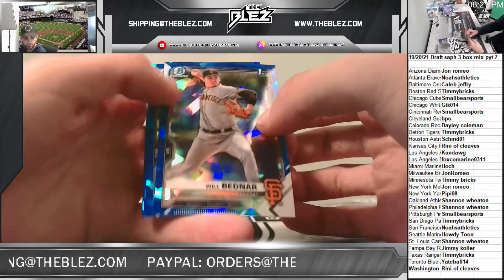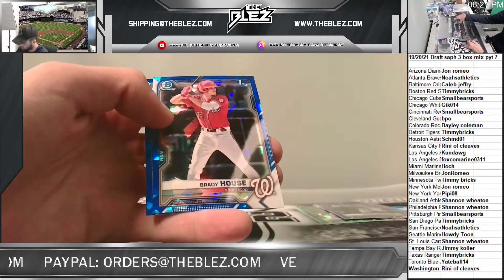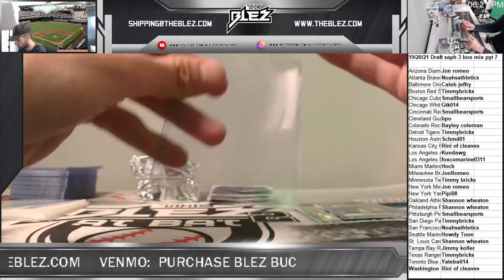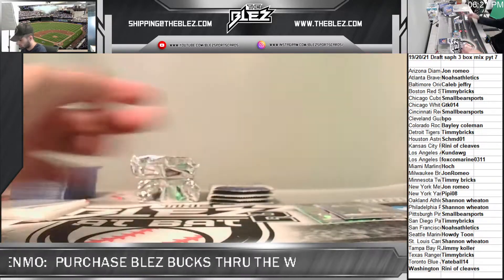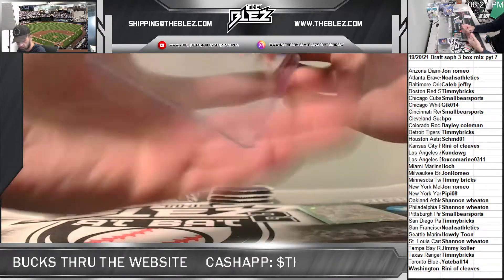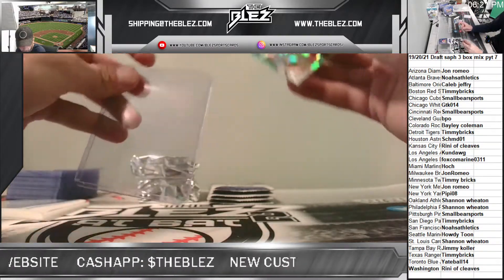Will Bednar, first round pick for the Giants. Logan Henderson. Brady House — these are huge now. Brady House has been going off in High-A. These sapphires have been going crazy in price because these are really his best card right now, with him having no autographs. I don't think he's got an autograph in this new Bowman coming out either, so this should maintain good value for a while.